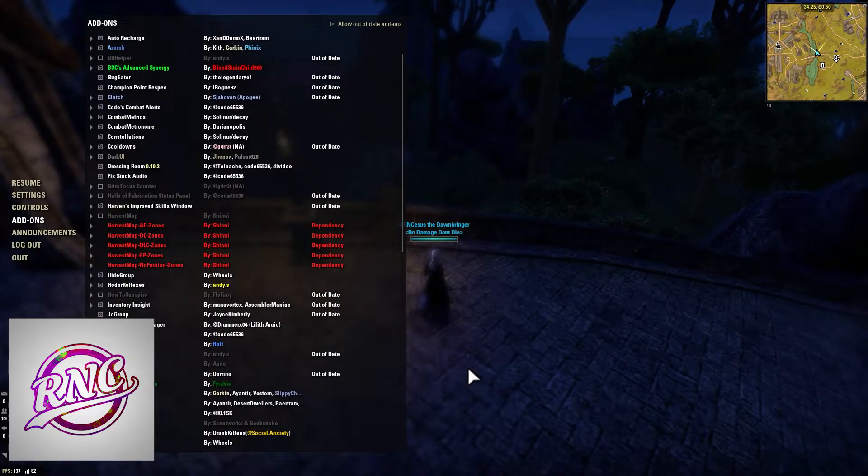Grim Focus Counter is a Nightblade add-on that tracks your Merciless Resolve and your Relentless procs. It'll show you when you reach five stacks so you can use your bow. This is a really nice add-on when you're trying to get your light attack into a bow combo on your Nightblade.